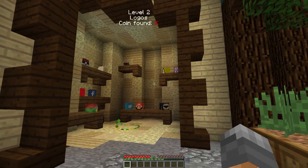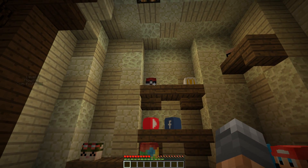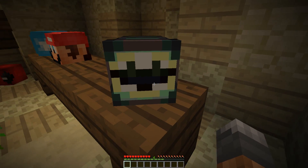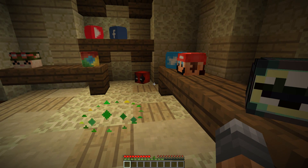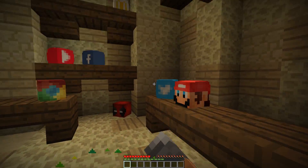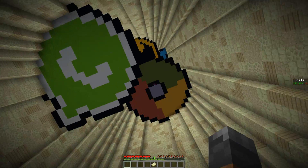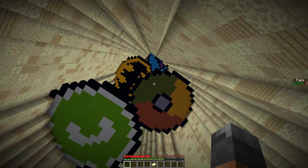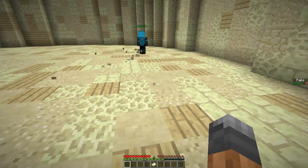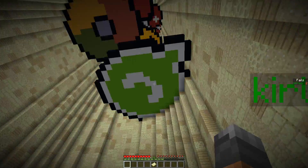Coin found! Let's see - there's a Chrome logo, YouTube, Facebook, McDonald's, Pokéball, Twitch logo, Snapchat. That's just a skin - I don't know who that is. That's Deadpool, right? And then that's Super Mario. And Twitter. WhatsApp, Batman, Chrome. I don't know what else there is - something blue above it, can't really see it. There's a barrier above it.